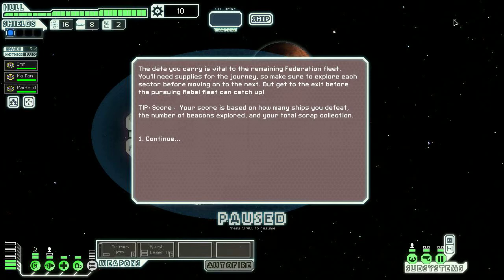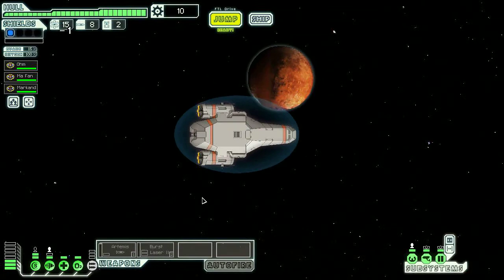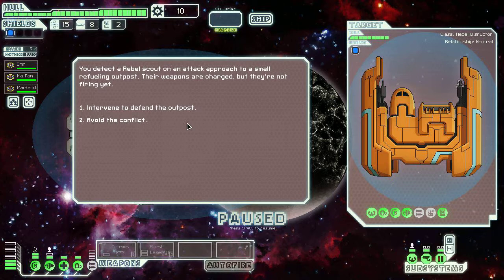The data you carry is vital to the remaining Federation fleet. You'll need supplies for the journey, so make sure to explore each sector before moving on to the next. But get to the exit before the pursuing rebel fleet can catch up. One of the things I love about this game is how the plot is so very, very simple — there's not much detail here, but this game manages to do so much with very little.